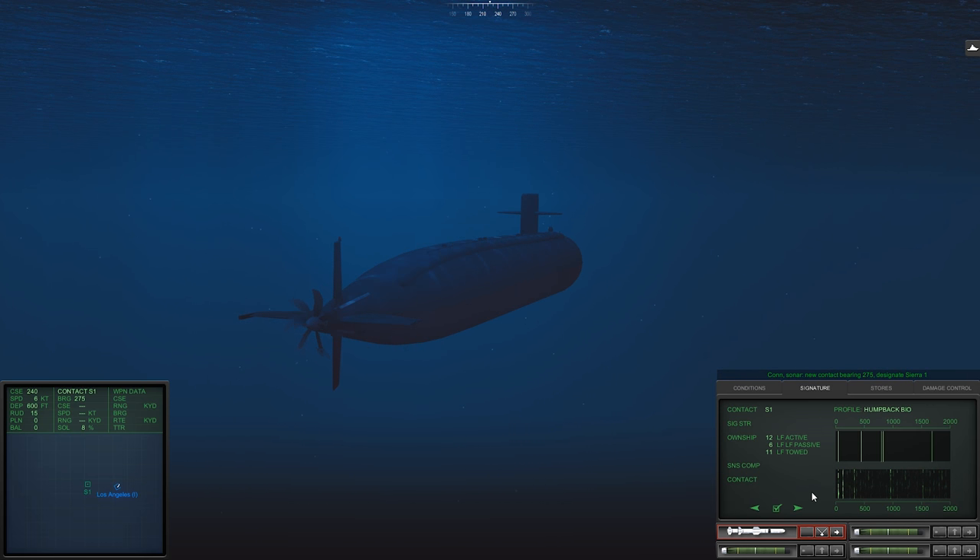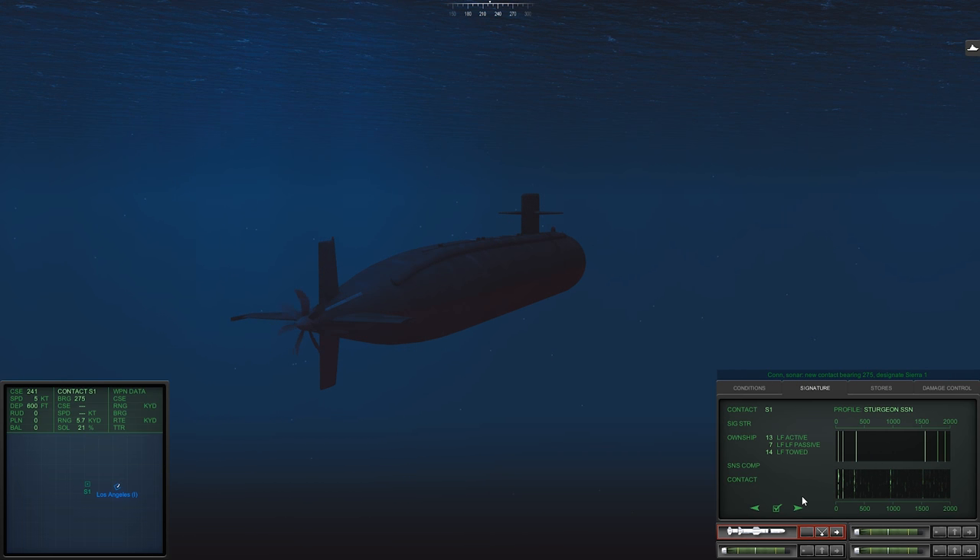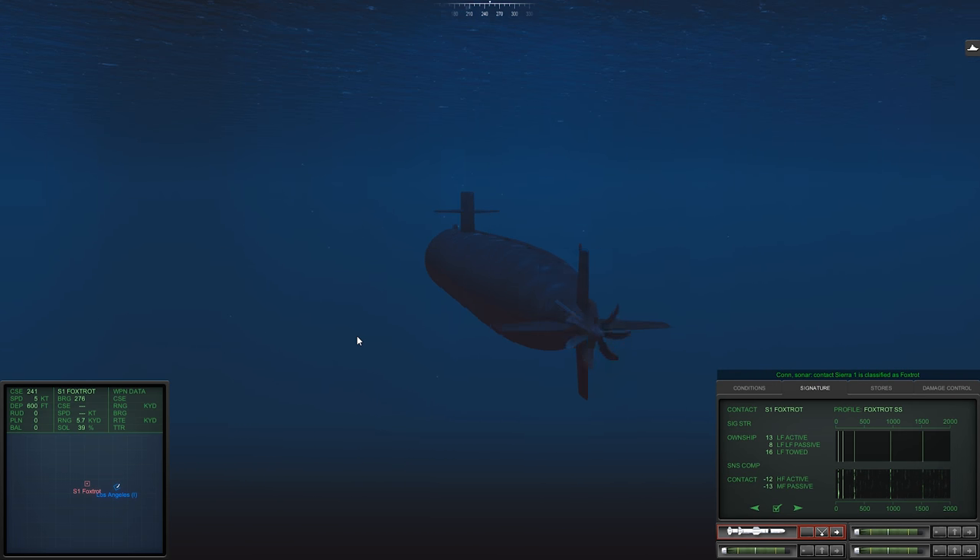Okay, that's bearing 275, let's try to classify this thing. It's probably a submarine, not a Juliet. Classify Foxtrot — sonar Sierra one is classified as submerged submarine.